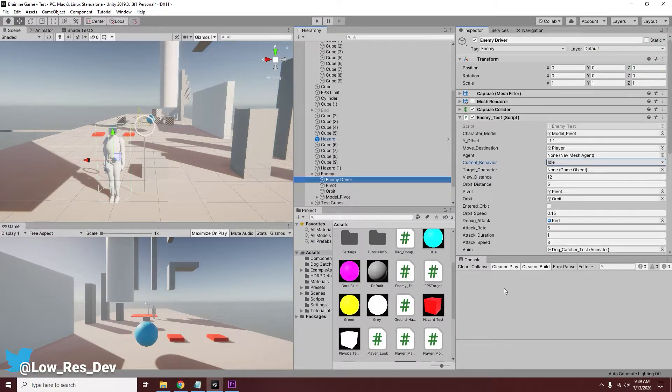Hello everybody, welcome to another Unity game development video. It's been a while since I've made one of these — with COVID going on, a bunch of crazy stuff, work and all that, I haven't been able to get around to making another video. But I have still been working on my game and I have a lot to show you. What I'm working on here is a 3D platformer for Unity called Brain Eye.